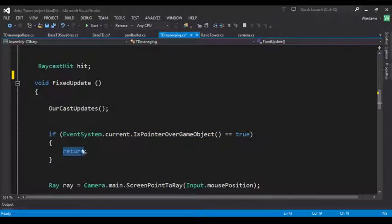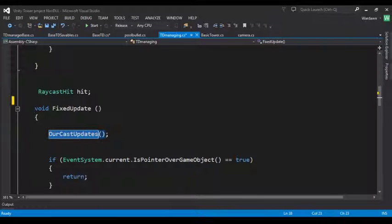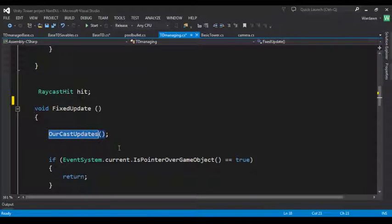We have a function called CastUpdate, and it's important that you put this before the UI check. When we're over the UI system, IsPointerOverGameObject becomes true. The CastUpdate function makes our towers look for enemies in the scene and it also scales with how many towers we have. If I put it below the UI check it's not going to run, which looks really dumb. I also don't want the raycast to happen if we're over the UI — it's pointless — so we return early when over UI so we can't accidentally place turrets and waste money.